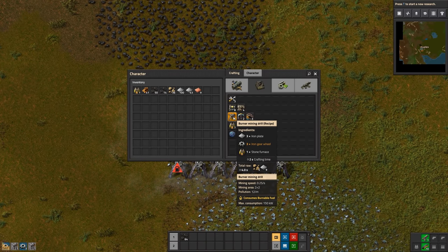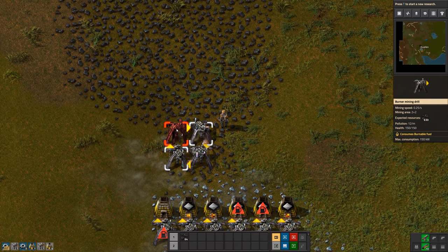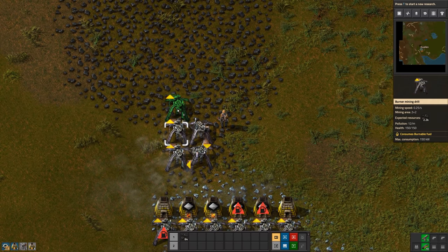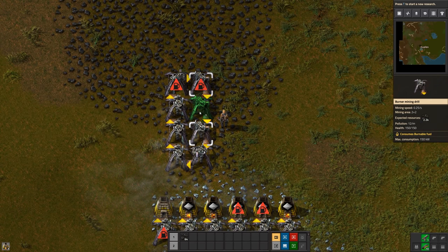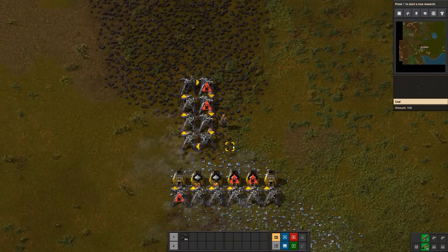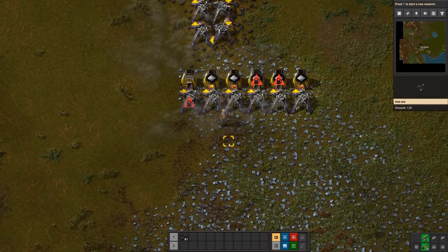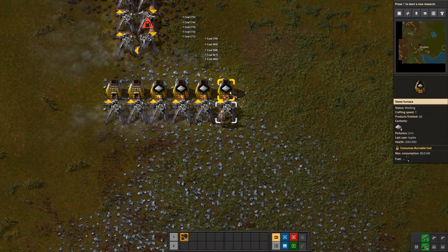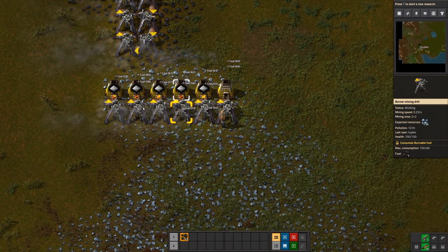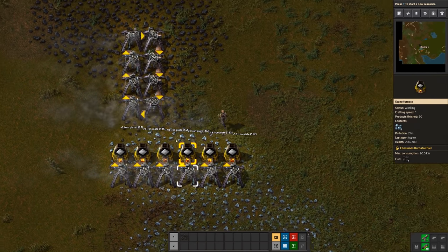I'm going to make four more burner drills and double my coal output. Now I have eight drills making coal for me — that should give me lots and lots of it. When you have a lot of coal, you can just hold down the Z key and do this quickly and easily across all your buildings.